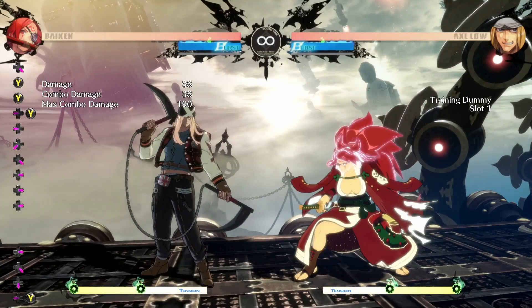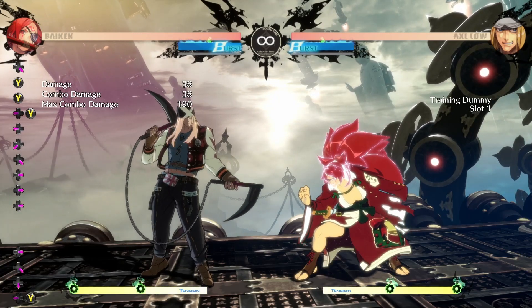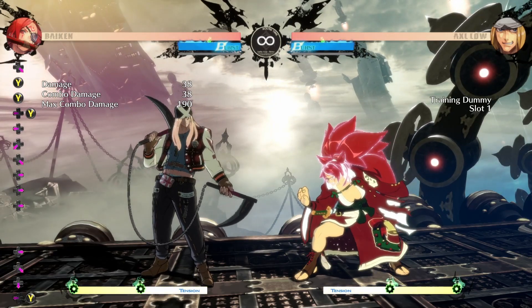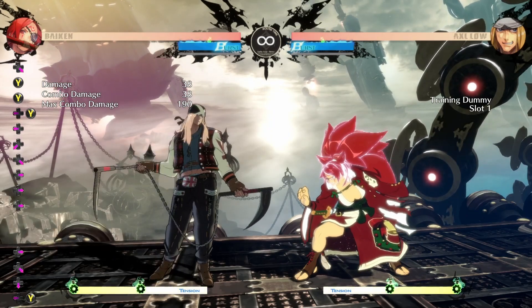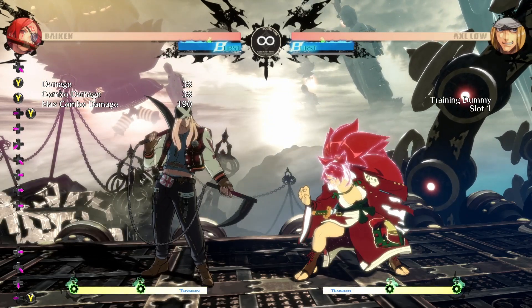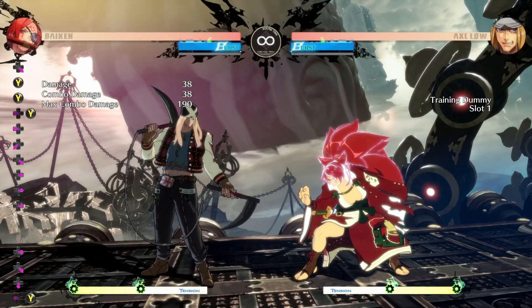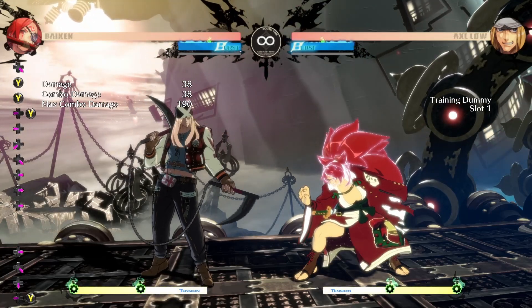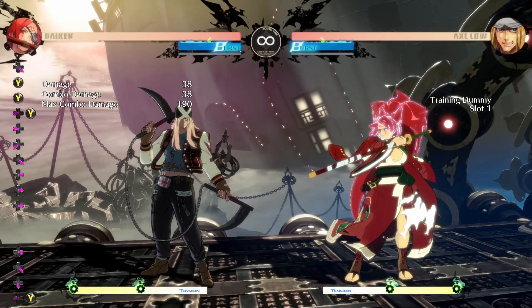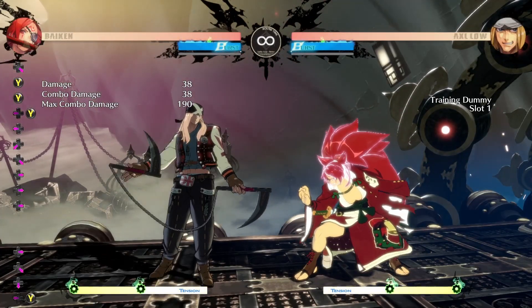So now you've got to condition your opponent, because if they do Rainwater the first time during your Kabari, then they're going to switch it up and do down heavy. It's pretty much a waiting game, and that's why I love this system for Axel — because he can punish you for whatever choice you make. But you've got to react in time.